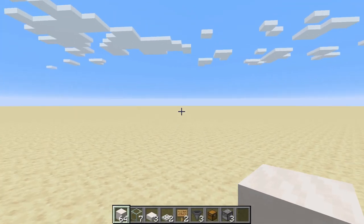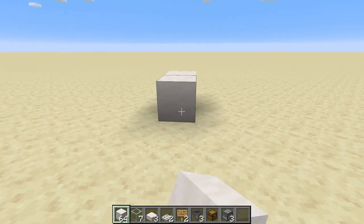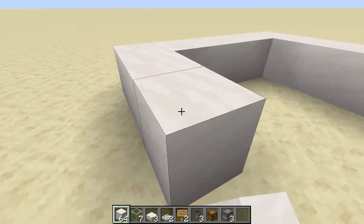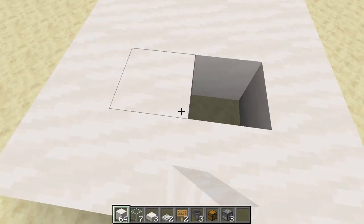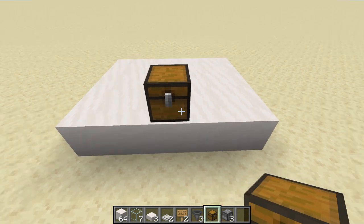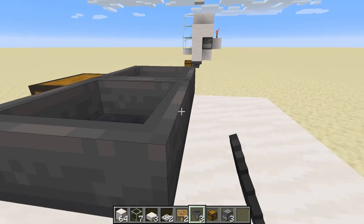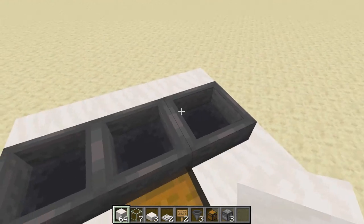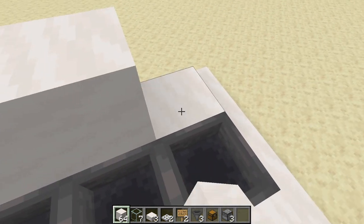To build this farm you roughly need a four by five area. I'm going to place it on a platform so you can see it can be contained within this area. To begin the farm, place your chest, then face a hopper into it, and on each side of that hopper place another hopper. Next, take your building blocks and place a two-high wall on the back side and a three-high wall on each of the sides.